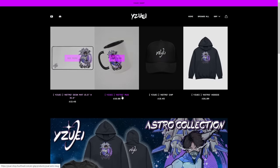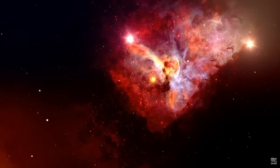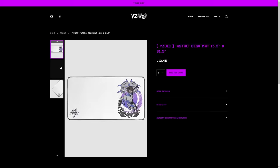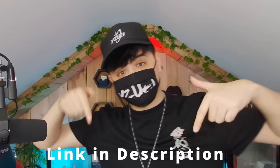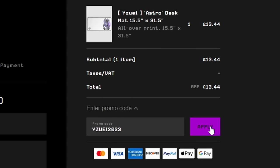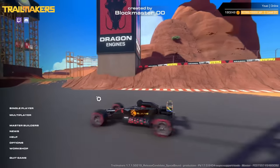We got some new merch — an all new astro collection including a hat, hoodie, and even a desk mat. If you fancy supporting the channel and grabbing some awesome merch, the link is in the description. Use code uzi2023 for 15% off your purchase during checkout.